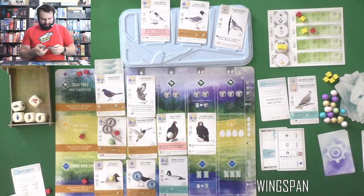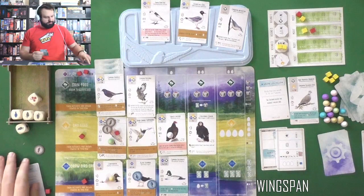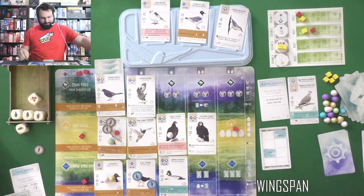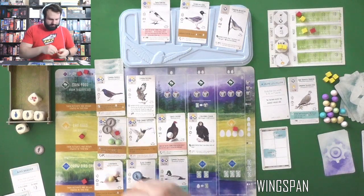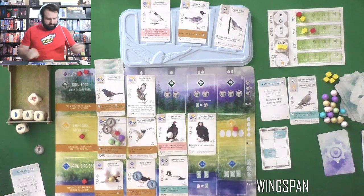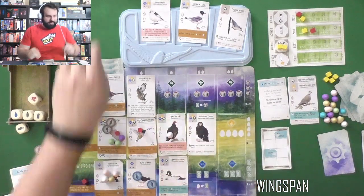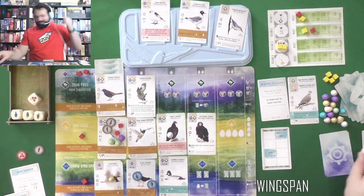If the dice are set and you're about to gain food for any reason, so I don't want fish. I think I do want rats — those rats seem pretty good right now. I will take a rat thanks to my Turkey Vulture — always go vultures. My last action: I've gotta lay eggs. I'm going to put one on him, one on him — that's three, four. Four eggs, nothing, nothing, nothing, gain a cherry.